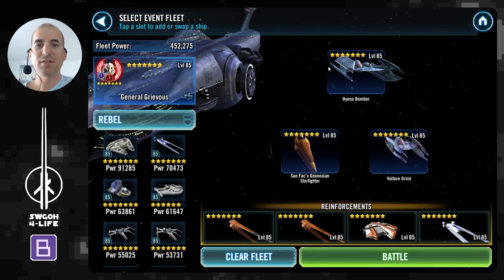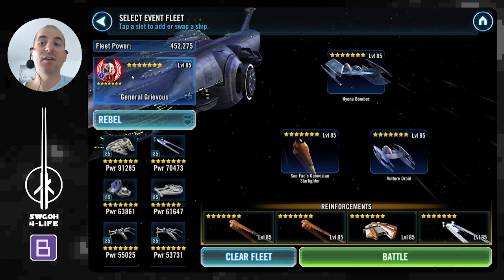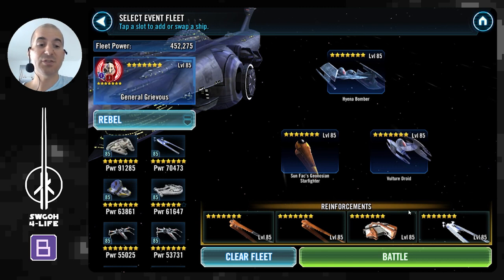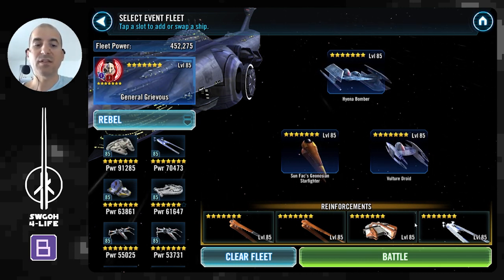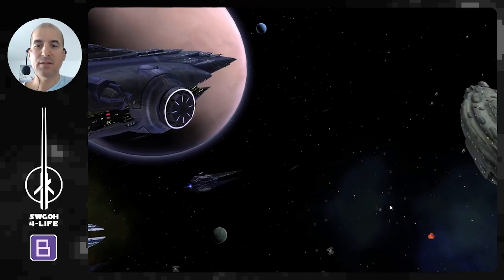Let's stop wasting time and jump into the first battle. We'll kick off with Malevolence — if you have it, this is probably the most straightforward option. You just need Hyena Bomber and Vulture Droid, because Malevolence itself is a droid ship so it counts toward the free droid ships requirement. Also bringing in Geos and some light side ships — both Ebon Hawk and Cassian's ship — they don't have to be high gear, they're just there for their dispel when they reinforce.